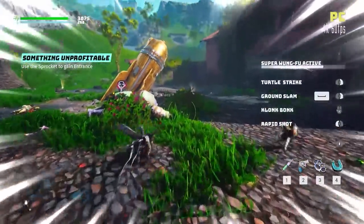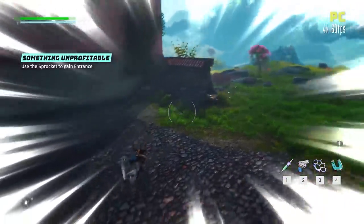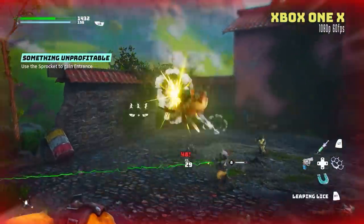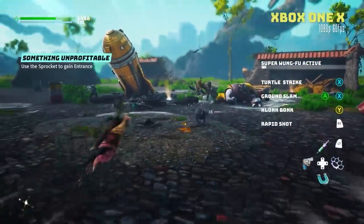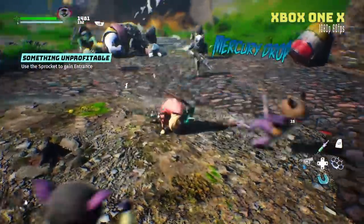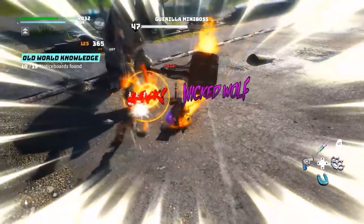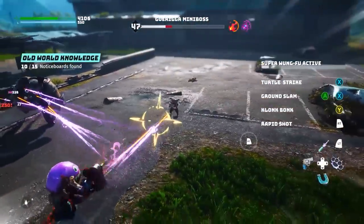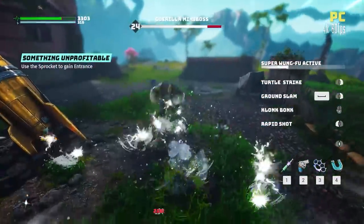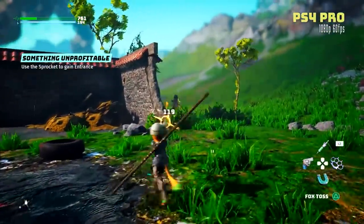There's also a dodge special attack and a jump special attack. If you combine three different special attacks, you unlock the ability to perform a Super Kung Fu ability — one of four that exist. The first, called Turtle Strike, delivers a barrage of quick punches against a single enemy, lifting them into the air. The second is a ground slam where you jump high and crash back down, dealing massive area damage that can take out a whole group in one hit.